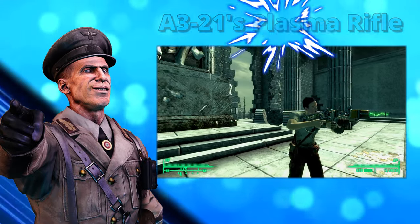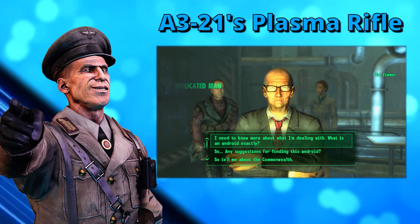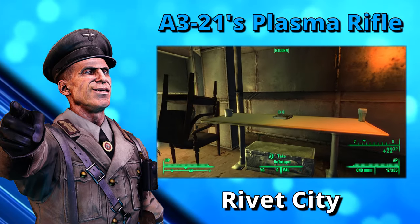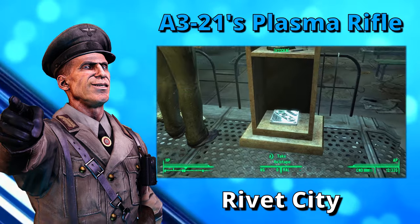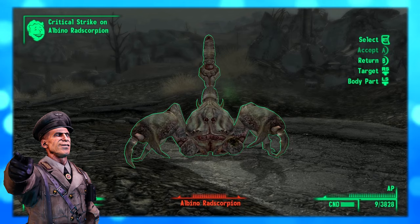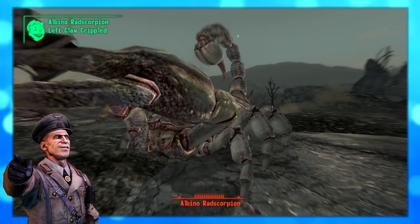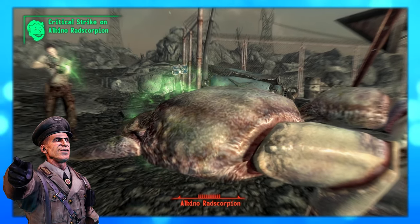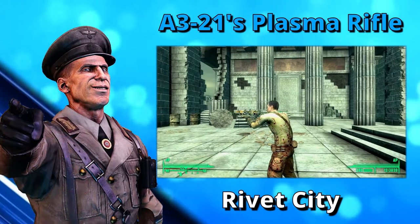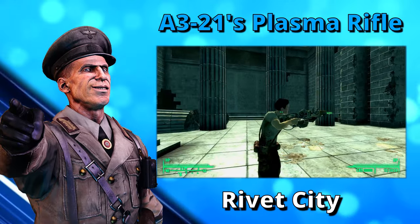I'll start things off with Ace 321's Plasma Rifle. It is carried by Harkness and can be found within Rivet City. The weapon can be received through two possible endings of the Replicated Man quest, depending on whether you want good or bad karma. It deals 50 damage at max energy weapons condition, has a critical percent multiplier of 2.5, and item HP of 1200. Each attack in VATS uses 25 points and it has a weapon spread of 0.2.